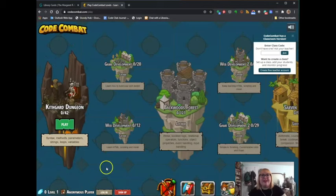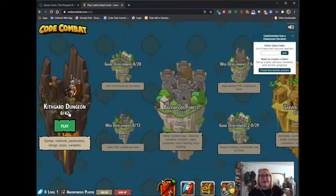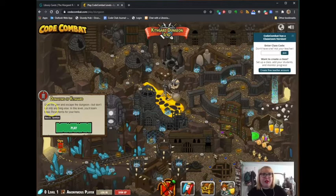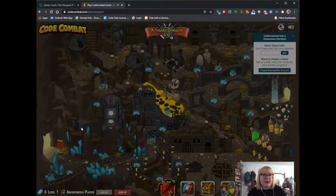Right here we have the Kithgard Dungeon. So Kithgard Dungeon — hit play. You can see all of these little blue spaces are all the different layers that we can move on to once we win. There are a lot of spaces and layers for us to learn throughout this particular world. So we're going to start here — we're going to grab the gem and escape the dungeon, but don't run into anything else.